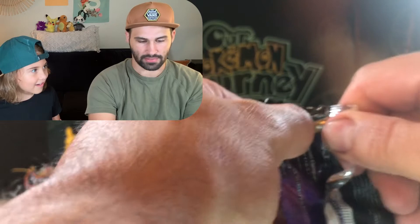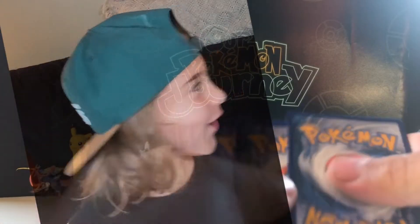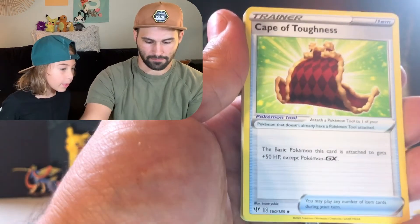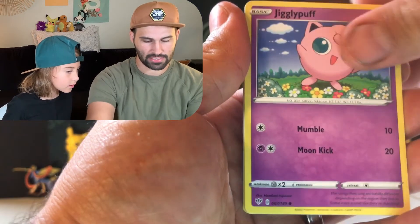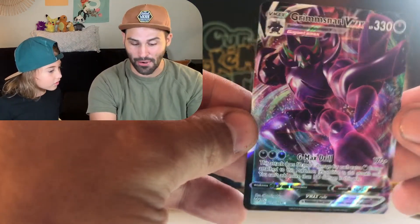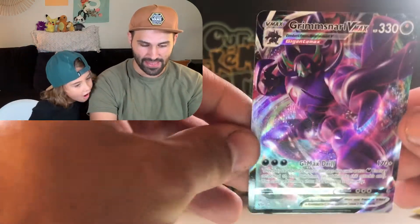Darkness Ablaze needs to come through big here! Because we have got three or four non-holo, non-ultra rare packs. Maybe we could get a solid VMAX. I'll even take a Full Art of some sort. Cards: Trepinch, Jigglypuff, Ducklett, Karrablast, Glimwood Tangle. There we go — we got a Grimmsnarl VMAX! Again! We have this one already, but you know what, I'm going to take that Grimmsnarl.